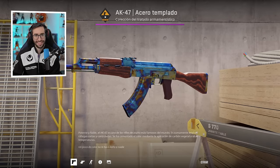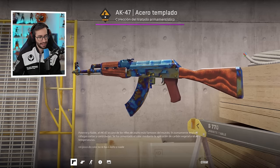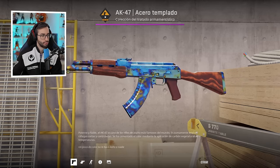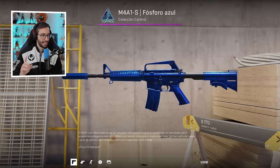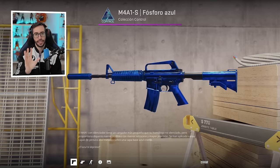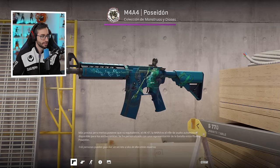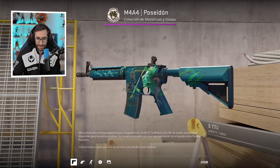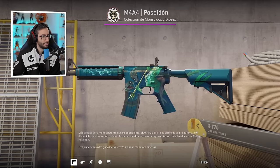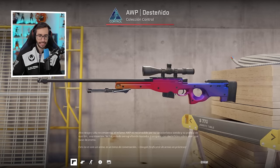AK-47 Hydroponic — he has 2 in total in different states, and this one has the Globals stickers. I'd personally put different stickers to give it a bit of personality, but I understand he likes it this way. AK-47 Case Hardened — it doesn't have the most famous pattern, but has a very good one: the 3-2-1. He has 4 in total. An AK with a blue contract pattern is worth a lot of money. M4A1 Blue Phosphor, number 32 in the world, with a float of 0.00007 — impeccable.